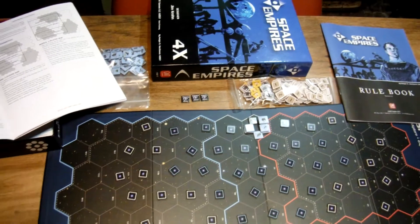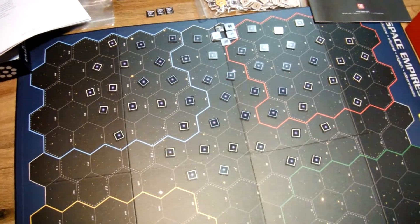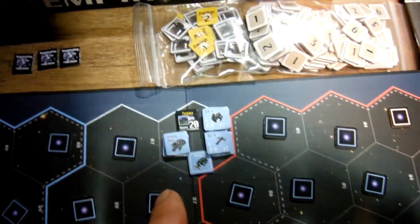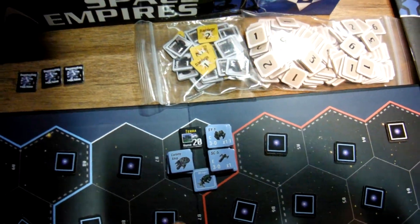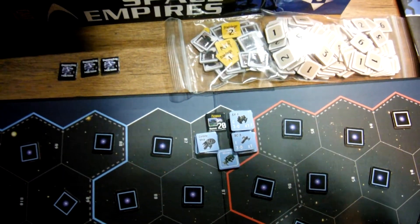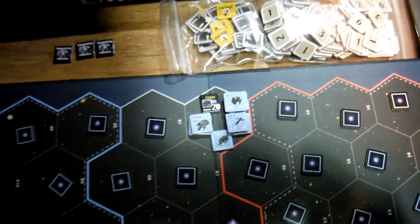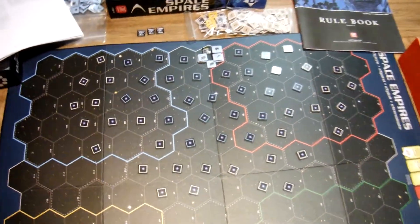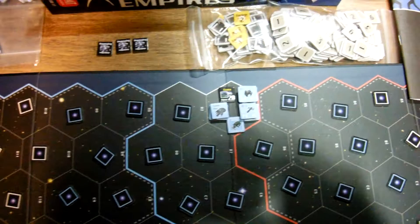And I've got the three Doomsday Machines out there waiting to come in. And I've got my at-start forces here, which are three colony ships, four shipyards, three scouts, three colony ships, and a miner. And that's, I think, what I'll start the game with.